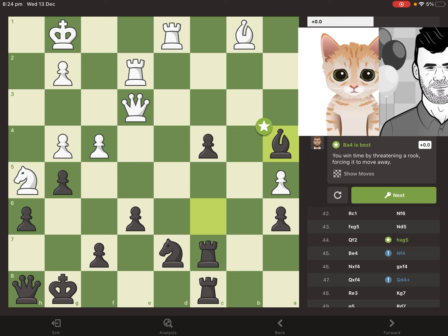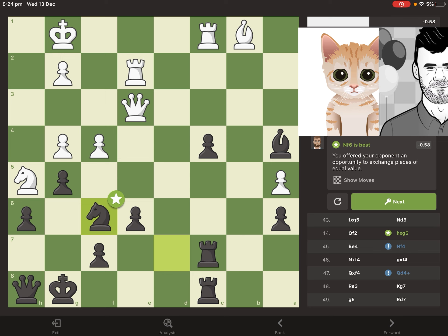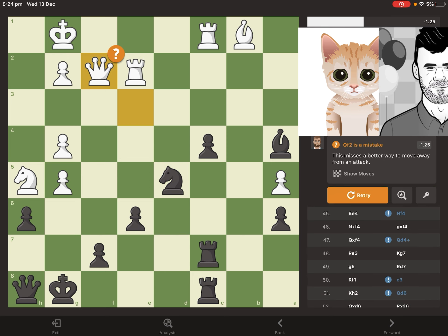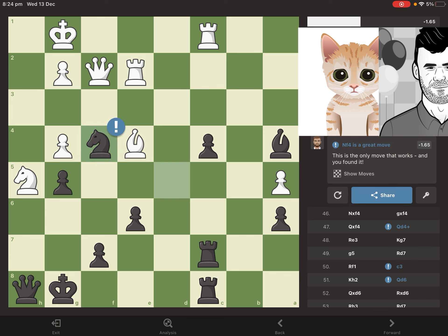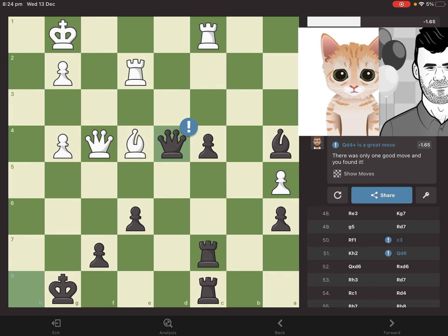Mittens is trying to charge forward with the pawns and create some kind of attack on Magnus's king, because it knows it is down a few pawns worth of material and needs to strike soon. But Magnus is just up a lot of material at this point.